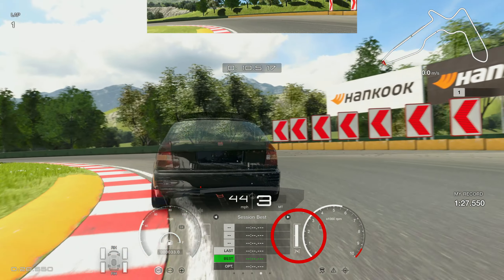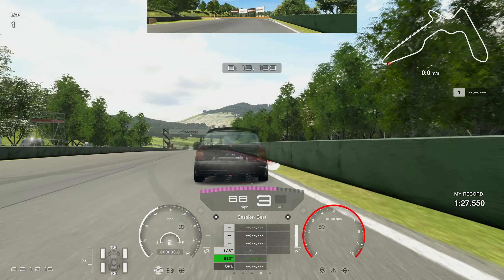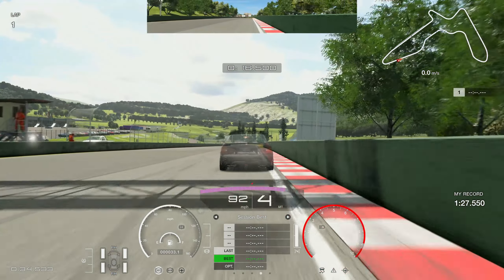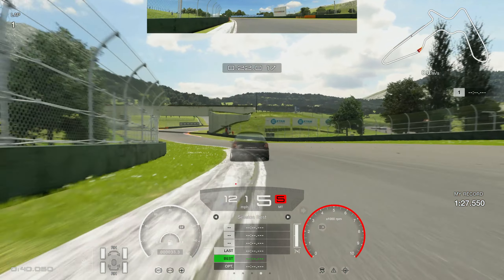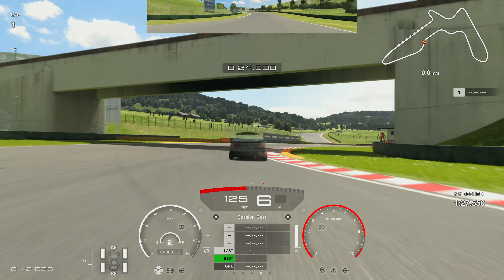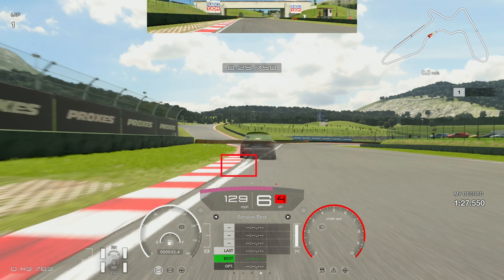Trail brake into the corner — left-hand tyre — you really want to get onto this curb on the left-hand side. Then just be patient on the throttle, wait for the rotation, put that throttle down. You've got a lot of track on the outside, use the full width of that curb for acceleration so you can feed the steering into a straight line. Now it's completely flat out through these corners — rev out fifth gear, do not change into sixth gear until you're off that curb, then into sixth.